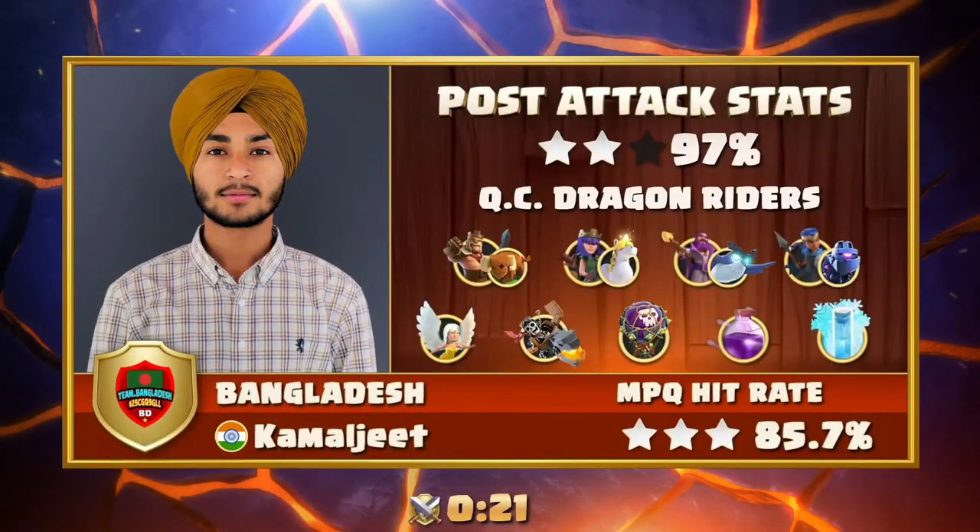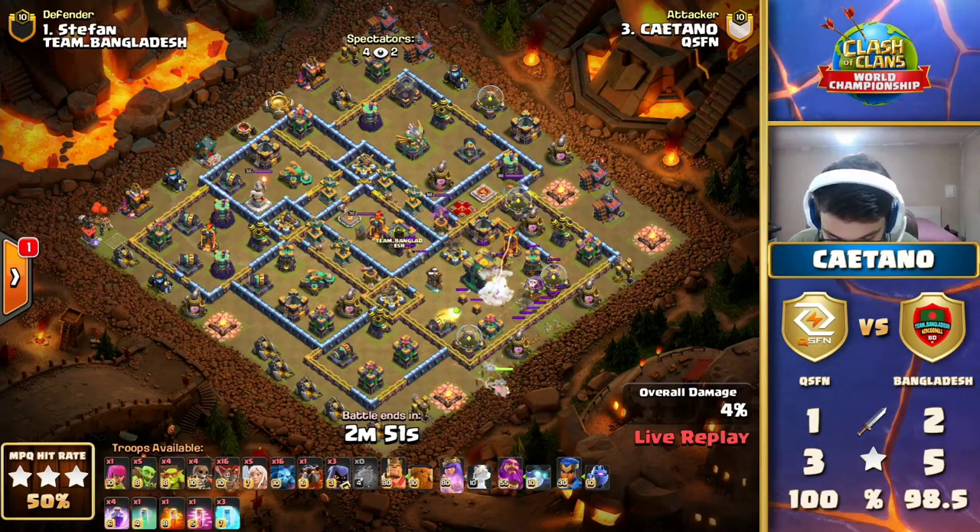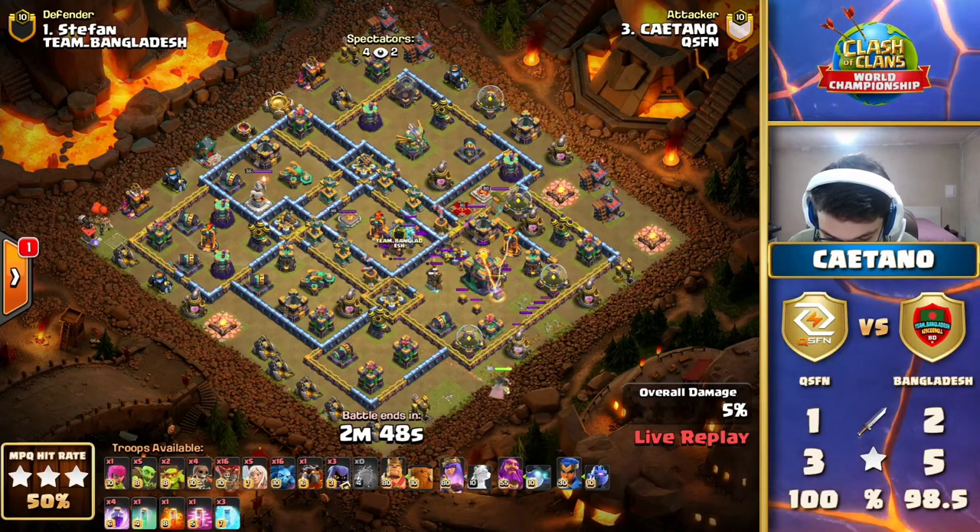It came so close — with maybe just another 5-10 seconds he would have gotten the triple. He was even able to take down that single-target Inferno up in the top corner. Maybe if he had cracked in a little bit harder in the bottom compartment and knocked apart that Eagle sooner, that could have been a triple. You have to give the shout out to the base builder as well — he expected the King down there with the Tesla formation, placed ground skeletons to force the King ability early, and those giant bombs were really nicely done on the defensive side.